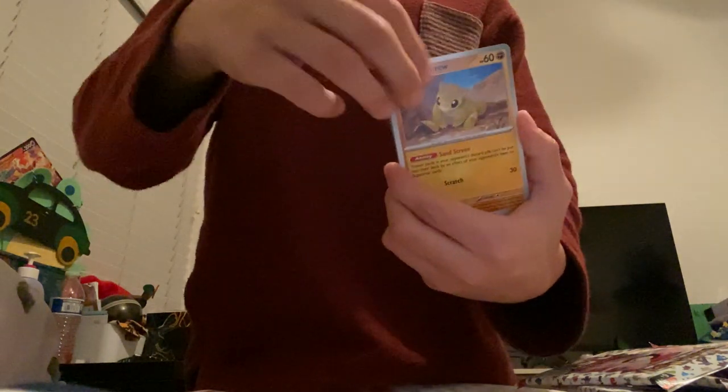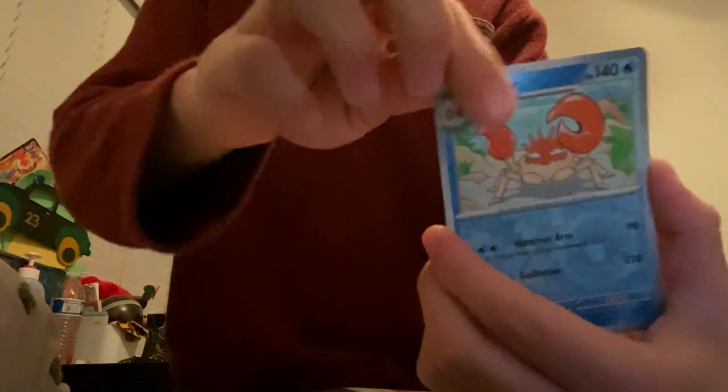Pack one: code card, Voltorb, Sandshrew, Erika's Invitation — not the rare one — Magneton, Nidoqueen, reverse Krabby, Weezing, Venomoth. Plus a shiny energy — those are hard to get! I don't think this box comes with sleeves; it might be in here somewhere. That was pack number one.